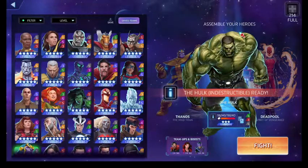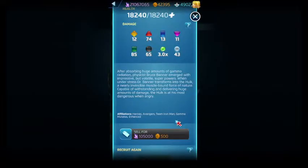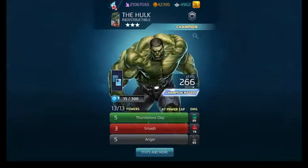Hulk's affiliations are Heroes, Avengers, Gamma Mutates, Enhanced, Iron Man, Team Iron Man — you know, all the usual stuff. Nothing really profound here; just add your boost, make a match with Thanos and you win.